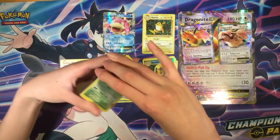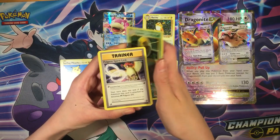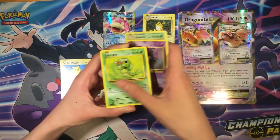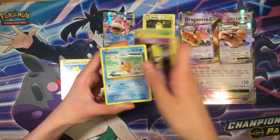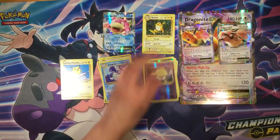Pack seven: Kakuna, Pidgeot, Caterpie, Drowsy, Magikarp, Drowsy reverse, Doduo — regular rare.